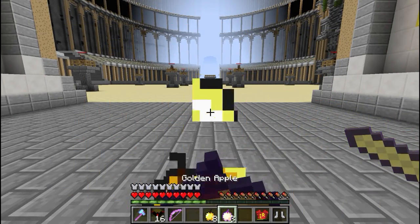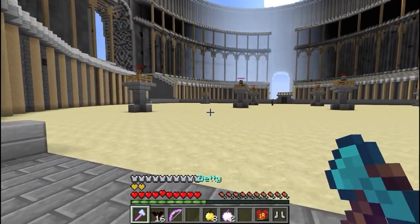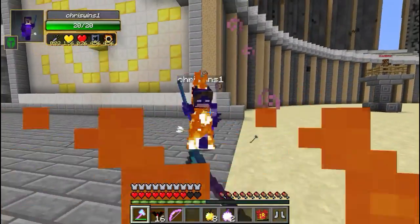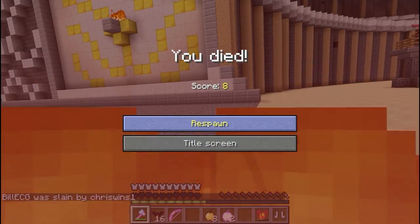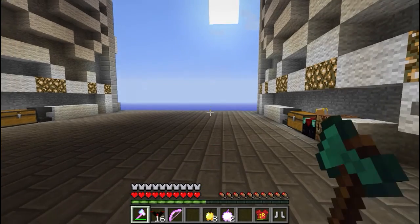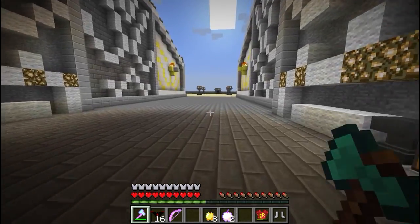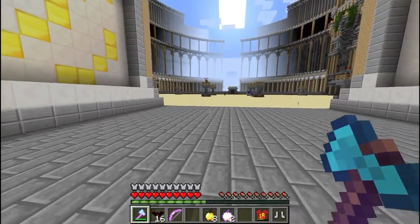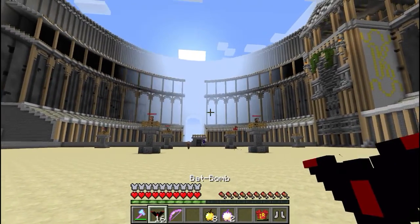Are you ready? In three, two, one, go. I can't run — where are you? Oh my god, that was fast. I wasn't expecting that. I guess because my set is mixed I had no abilities — probably, yeah, I have no abilities. I should have checked that out. I didn't realize it until I started running and I didn't move very fast, and by then it was too late. I didn't even throw one Bat Bomb.